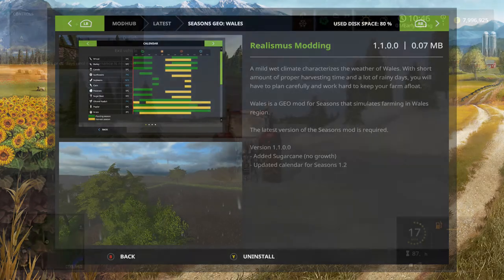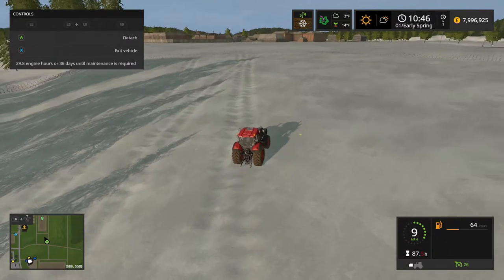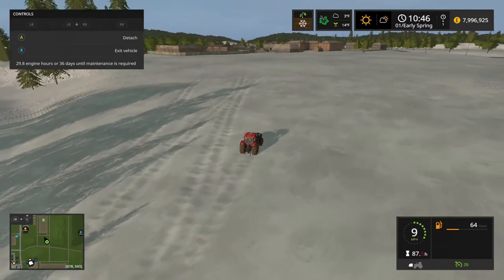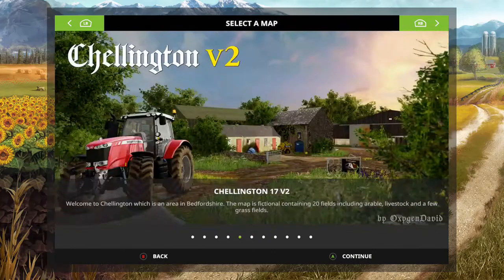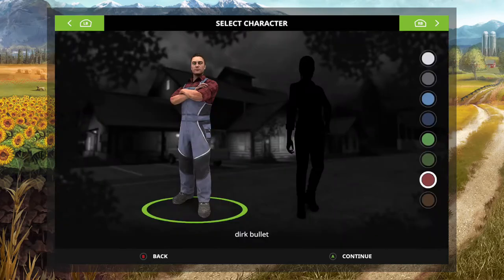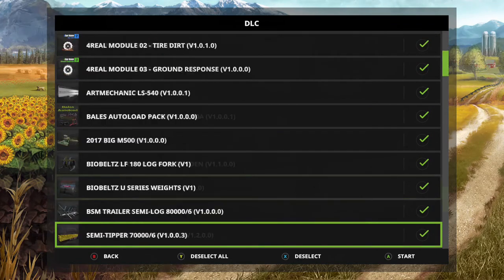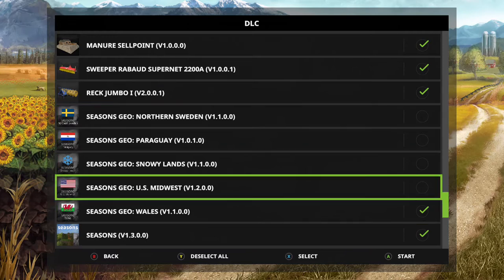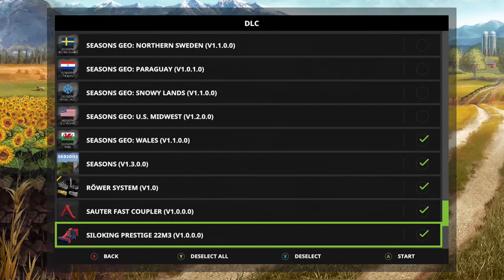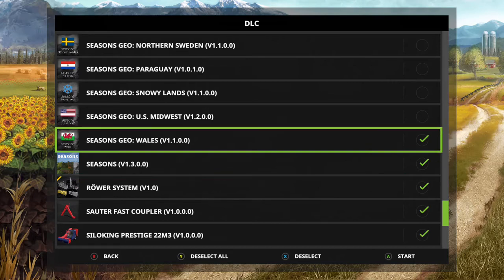The mod designers recommend that you start a new game, but you can use one of your old games — when you start up it'll just reset all the growth. By the numbers: select your map, go to your mod selection screen, and make sure that seasons is ticked. There are also geo mods like Wales or Scandinavia or Norway, and if you tick that along with the seasons mod you'd get the weather for Norway rather than the standard seasons weather. You don't have to put the geo mods on — seasons will play without any geo mods.